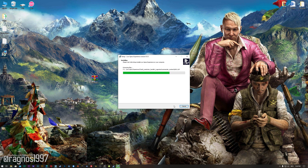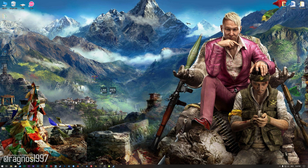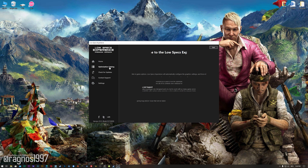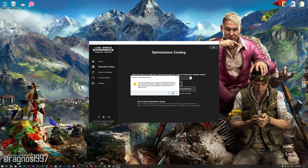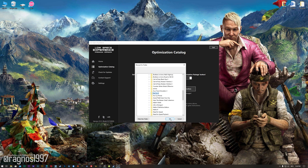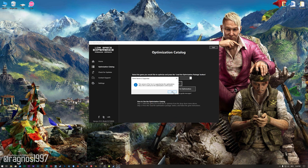Now start the installation process for the Low Specs Experience. Once it's done, start it from your Desktop shortcut and head over to the optimization catalog section. From the drop-down menu, select Far Cry 4, and then press 'Load the optimization package.' If the Low Specs Experience does not automatically detect the game version, simply select the game installation directory, press OK, and the optimization control panel will load.